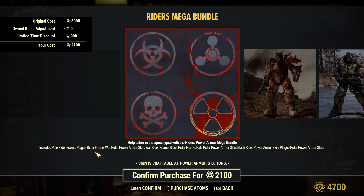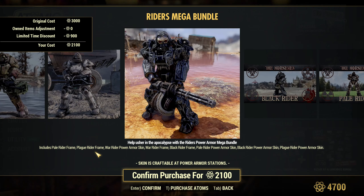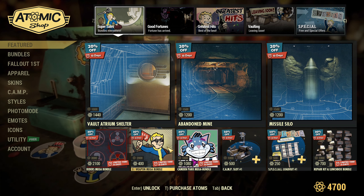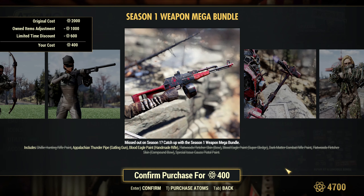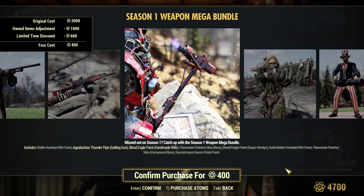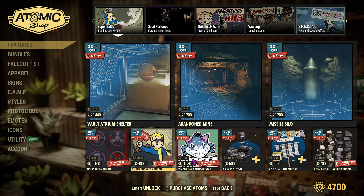There is a Raiders Mega Bundle for Raiders of Apocalypse Power Armor skins, discounted by 30%. S1 Weapon Mega Bundle with lots of different weapons, discounted a lot. Even my alt already, unfortunately, owned most of those skins, but the discount is 30%.